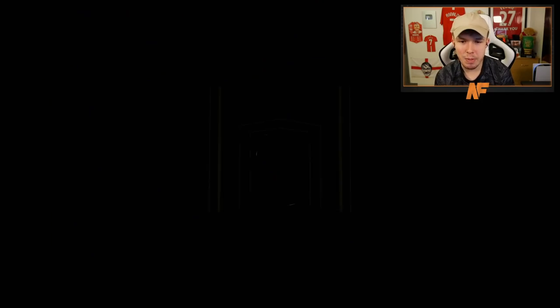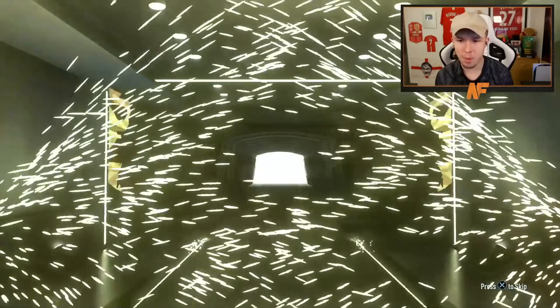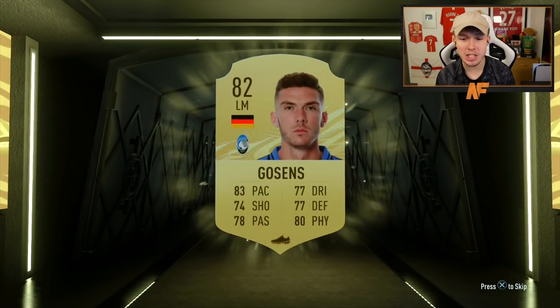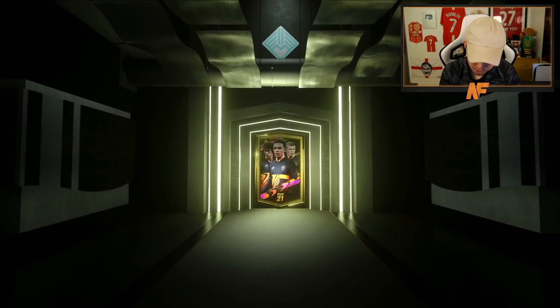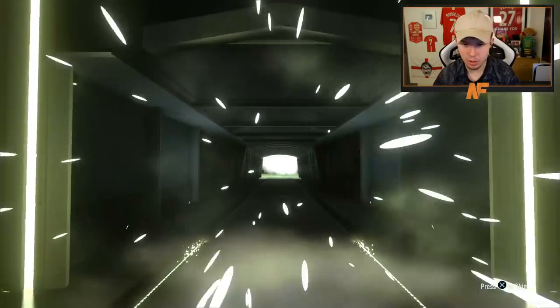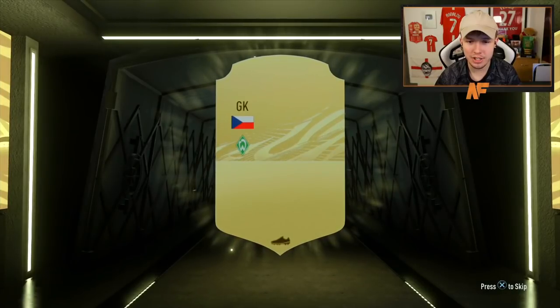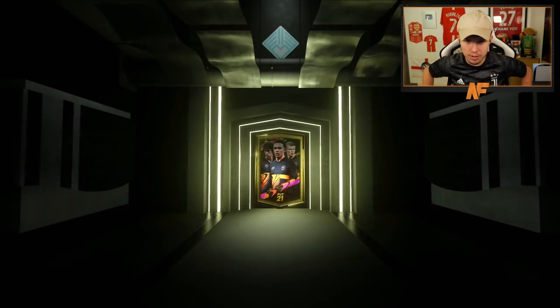Let's go with the two mega packs first and then we'll do the 50k pack. Don't expect much from any of these realistically. First one's not even going to be a board from the mega pack — we are sitting on an 82 Gossons. Mega pack number two — let's open it up. Imagine an inform Ronaldo from one of these — never mind. It's a non-board, it's going to be Pavlenka. Let's get the 50k pack done.